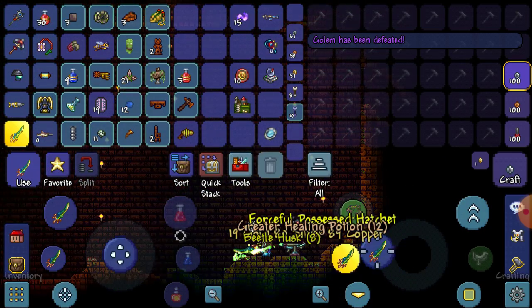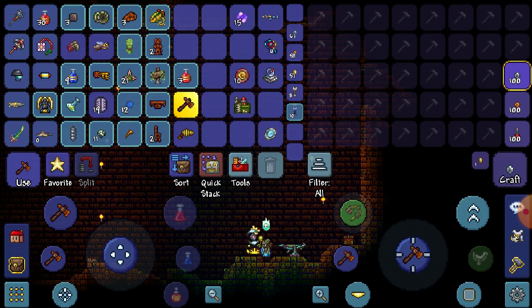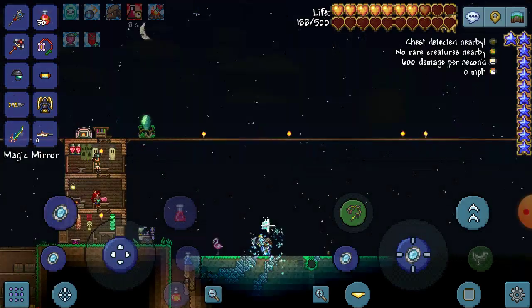All right, we got a hatchet — okay cool. And we got so many beetle husk from that — nice! We can actually make a full set of armor now.